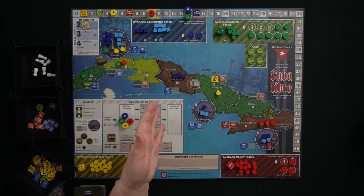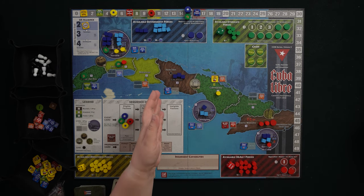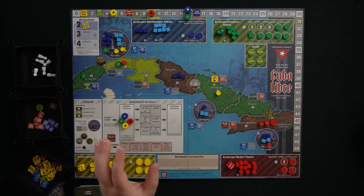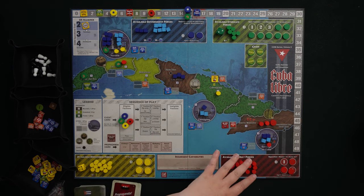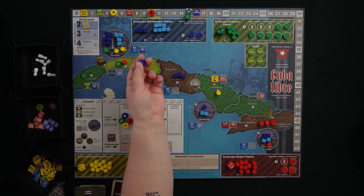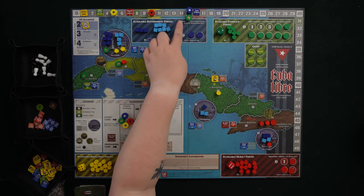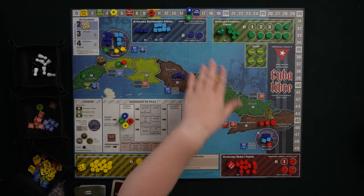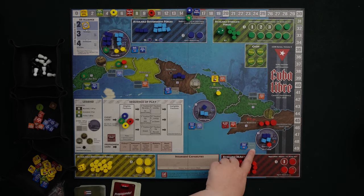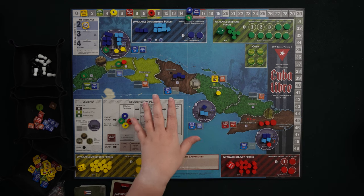You'll notice the government's pieces are all cubes, while everybody else's pieces are little cylinders. That's because the government is the only faction that doesn't represent some sort of insurgency. The government wants a lot of support, especially in the cities. Up here we can see the current alliance with the United States is strong, so the US is going to help. There's even an aid token in the initial setup tracker. The government and the syndicate all start at 15 resources. Pushing areas to swing support back and forth is also a major part of this game.